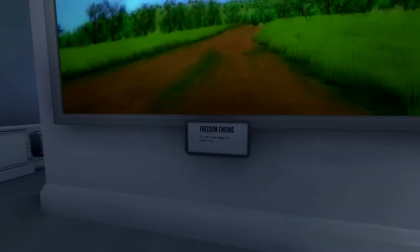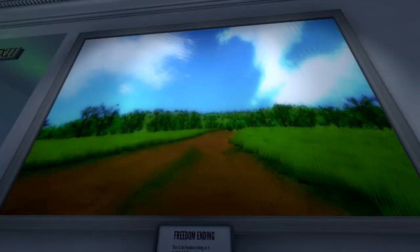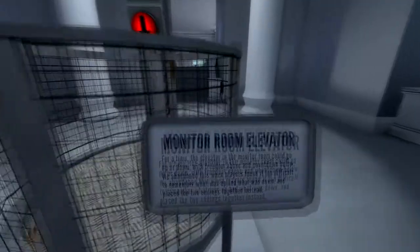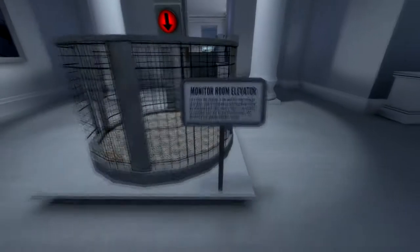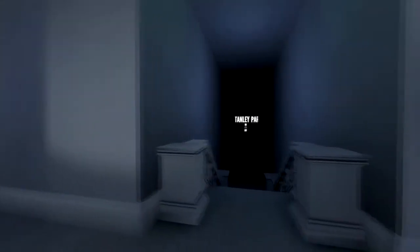Freedom ending as it exists in beta — okay, that looks quite nice. Monitor room elevator: for a time, the elevator in the monitor room could go up or down, with freedom above and countdown below. They removed this when players found it too difficult to remember what was up and what was down, and placed the endings together instead. That seems quite important — let's keep exploring.